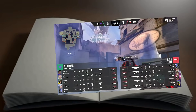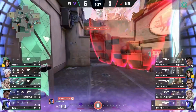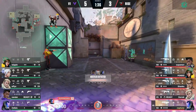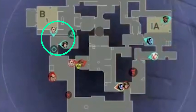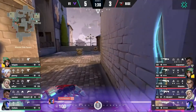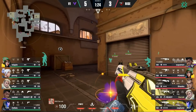Let me show you an example of what I mean. Notice the buys for each team as we start this round, and then pay close attention to the immediate information exchange by the KO knives. Rise detects three players, while Version 1 only scans one. For Rise, this is a clear green light to hit the B site where there are fewer players defending.